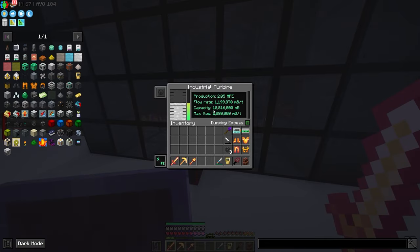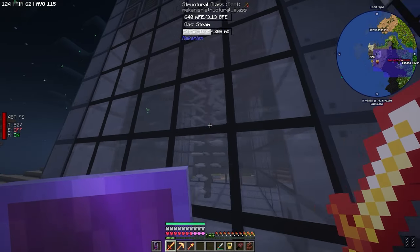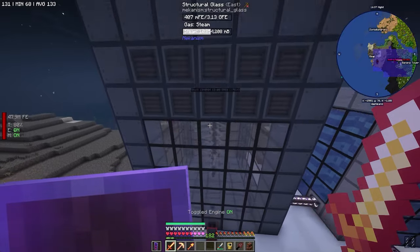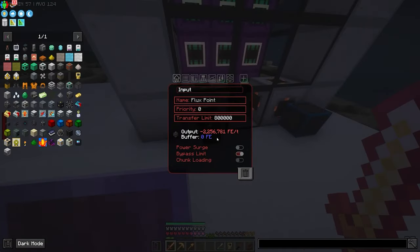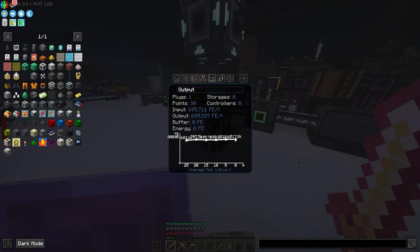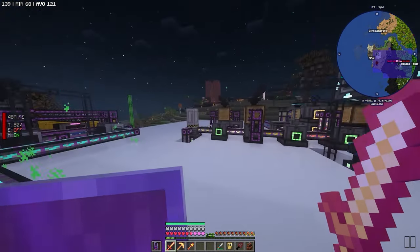We're still positive on the fissile fuel. We're producing good, this is still good in the hood. I'm very happy with how this is going. We have 250 billion power at the moment and we're producing 2.2 million per tick. We're outputting around 720,000 per tick on average, which means we're still net positive 1.5 million. Which is absolutely nuts.